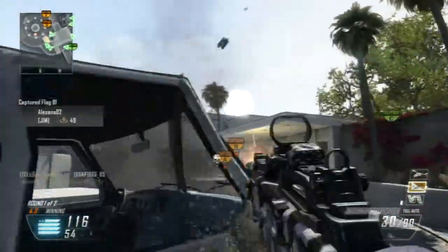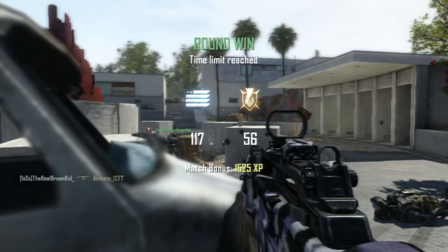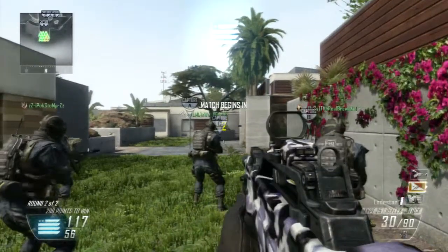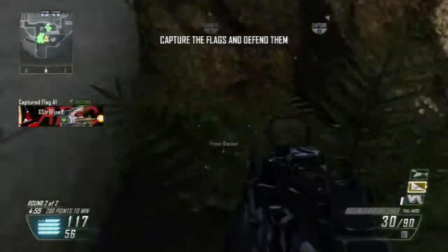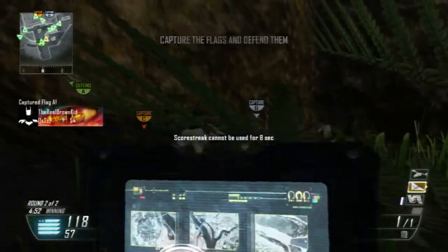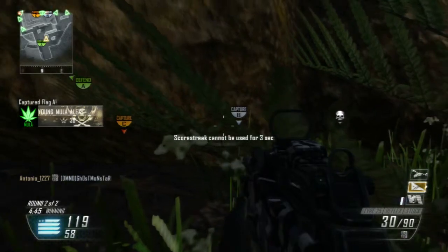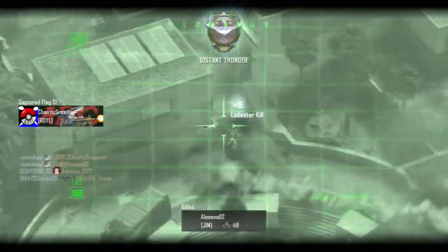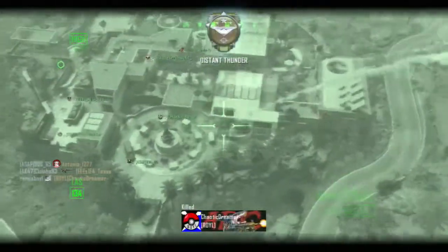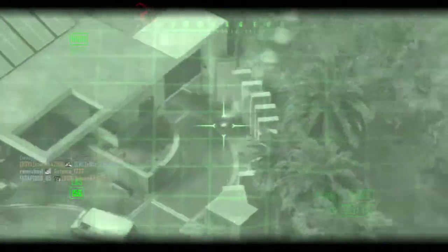As the second round begins, I go C4 and I do get a kill, and another kill with the Type 25. I'm going to show you that I call in my lodestar. I'm usually one of the people that calls it in quickly before somebody else calls in their streak. Hectic told me don't do it yet — do it when you're on B. I called it in as soon as they got on B, and I was like 'alright, we're going in.' Somebody was trying to take me down — I got him like three or four times before he tried to take me down.